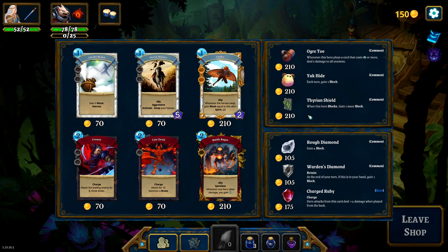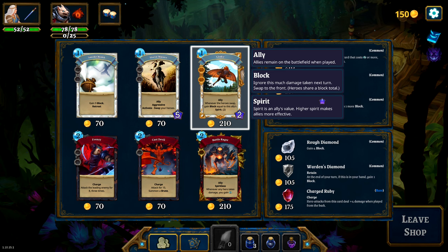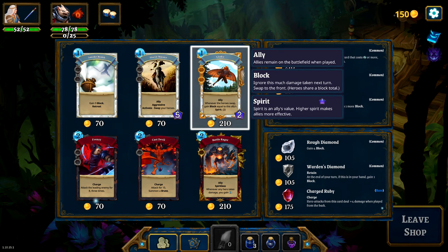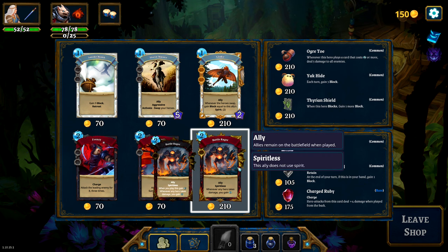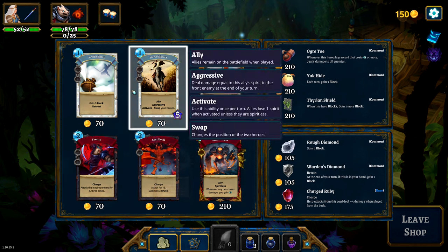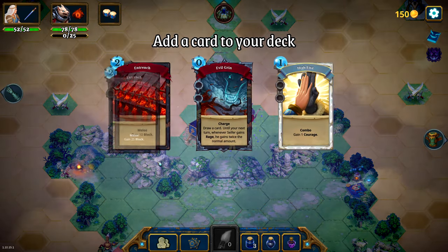Nothing that really excites me here. The Therian Shield gives you more shield all the time — that's a good card. Allies are basically little minions that do things for you during battle. This one: whenever any hero takes damage, you gain one energy. That's pretty useful. There's some decent stuff here we can buy. For now, let's check out this Vault of Wisdom, which is apparently mandatory but free. Usually it costs money to draft a card.